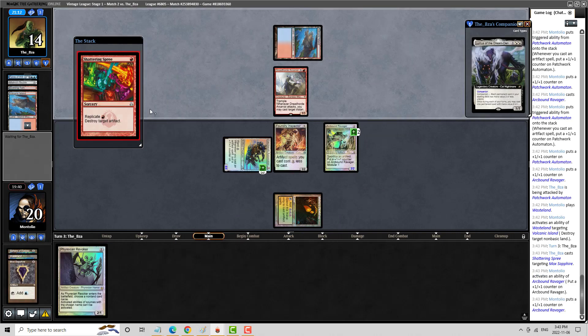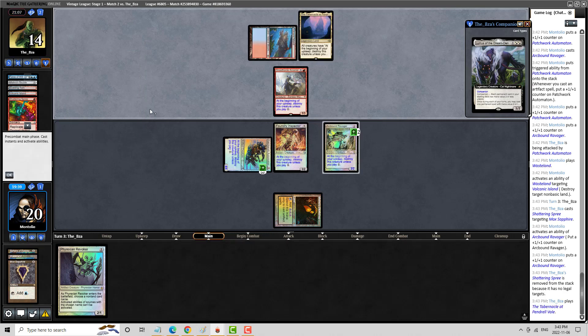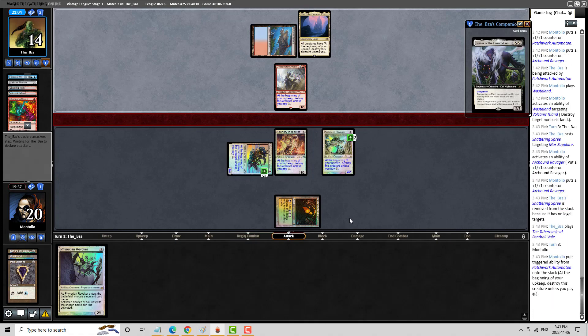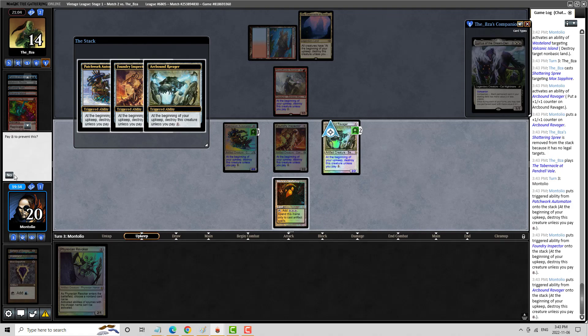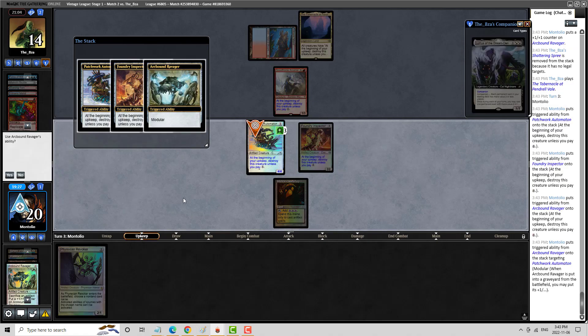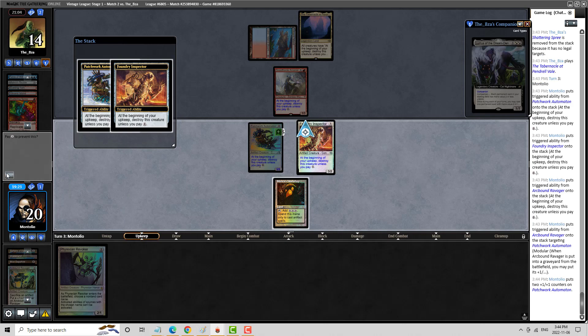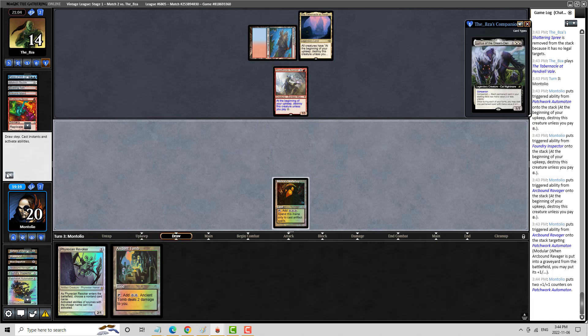My opponent must not have land. Now, if there's a Tabernacle or something here — that's obviously vicious. I can't believe my opponent sided that in. So I think we can pretty much scoop up here, because the Dreadhorde just does his thing. I guess if I find a Wasteland, it's not bad. No point in casting the Revoker here. I think that's likely inexperienced from my opponent siding Tabernacle in against us — it was devastating there for sure.